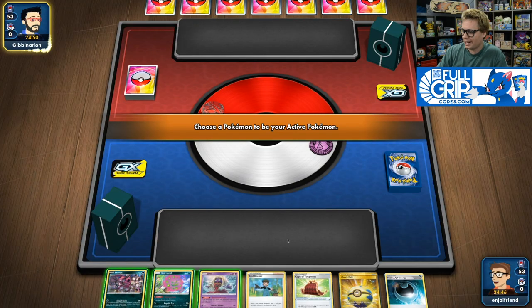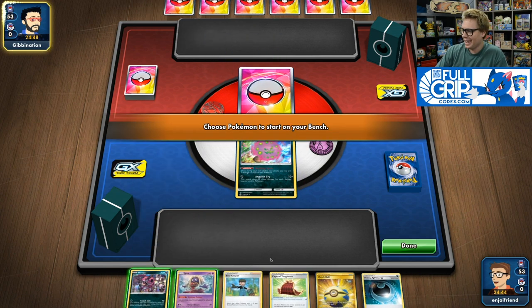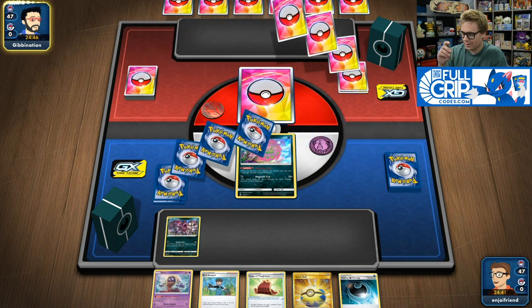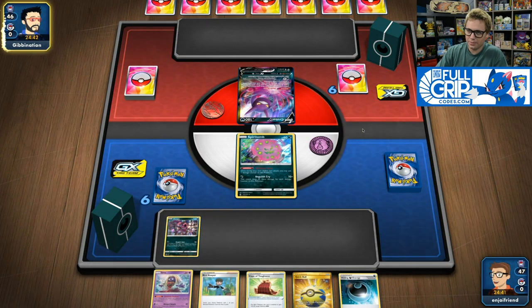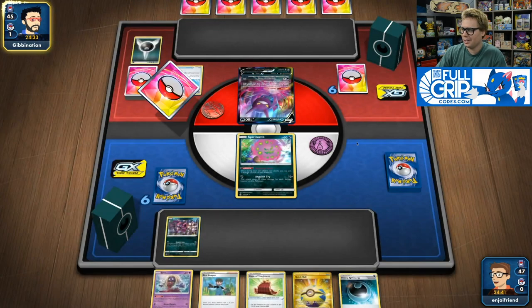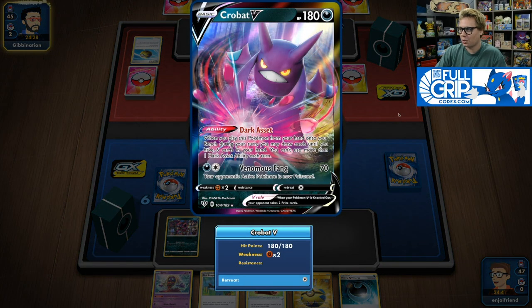Looks like we're going to be playing second and we open an awesome hand. We've got Spear Tomb, Hoopa, and Bird Keeper, so I'm going to be able to get the Turn 1 Assault Gate. We've got a Hiding Darkness Energy, and my opponent opens Crobat V. Looks like it could be playing against the Eternatus VMAX deck, judging by the dark-type deck box and the Darkness Energy — but you never want to assume. But I'm saying it's pretty much an Eternatus VMAX deck.